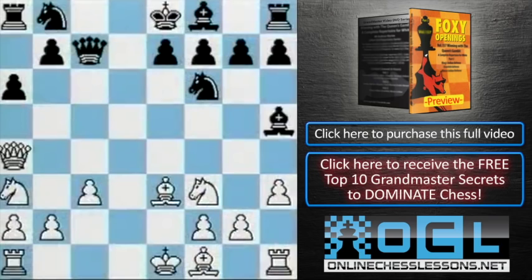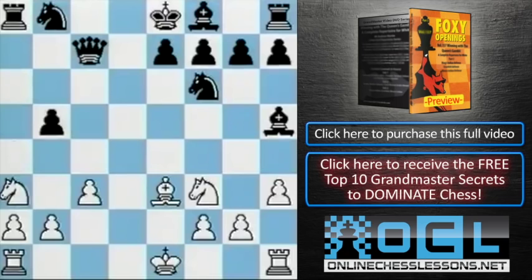It looks a bit odd — why not b5 and chase away the queen? Let's try it. b5. However, bishop takes b5 check — that sorts the dilemma straight away. After a takes b5, white can take on a8. Queen takes a8 with a clear advantage for white.